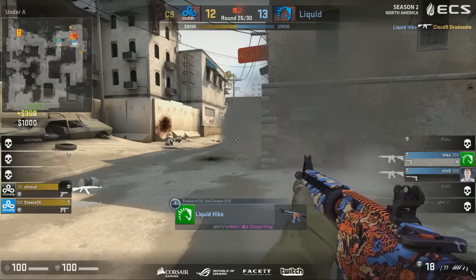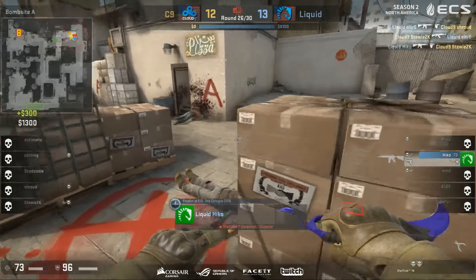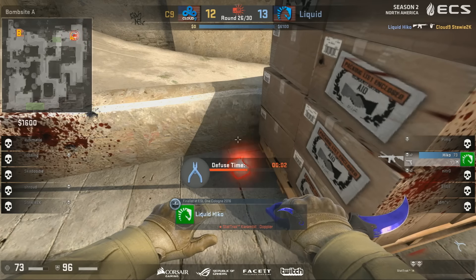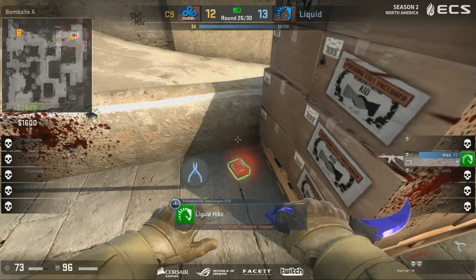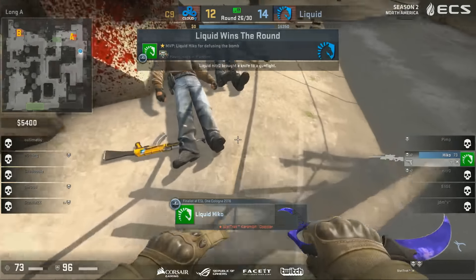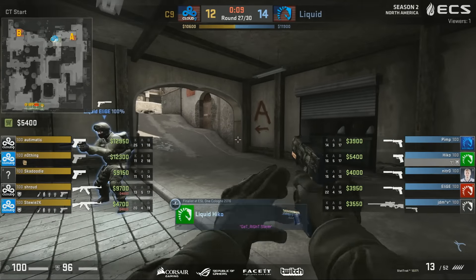Coming up close now — can take it down in isolation. Two versus two. That bomb is ticking super fast. Cannot survive. He goes on the site with the defuse kit, and that will be another round in the bag for Liquid. An expensive round, but a round nonetheless. Now I expect C9 to have a better buy than Liquid in this situation.